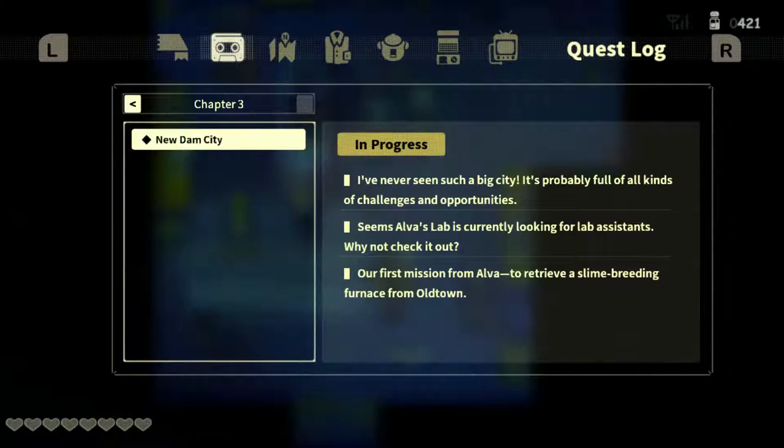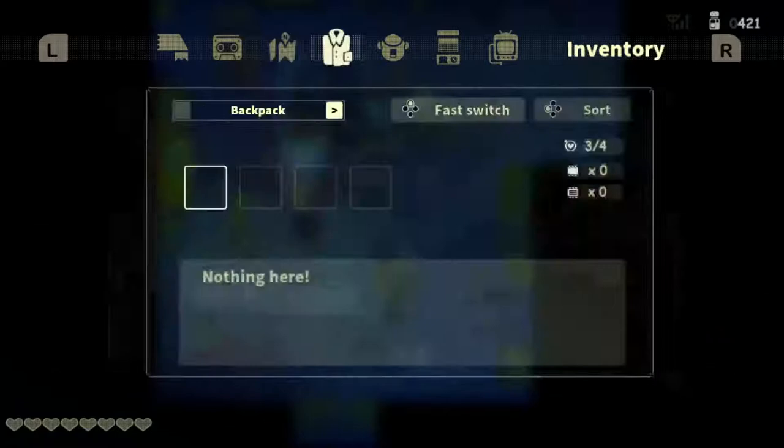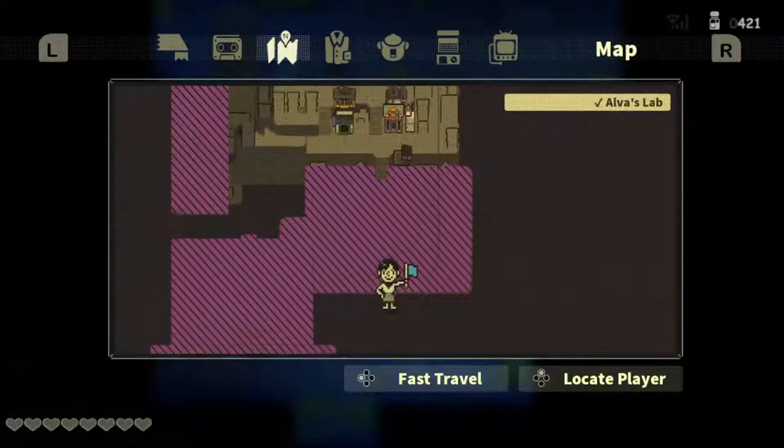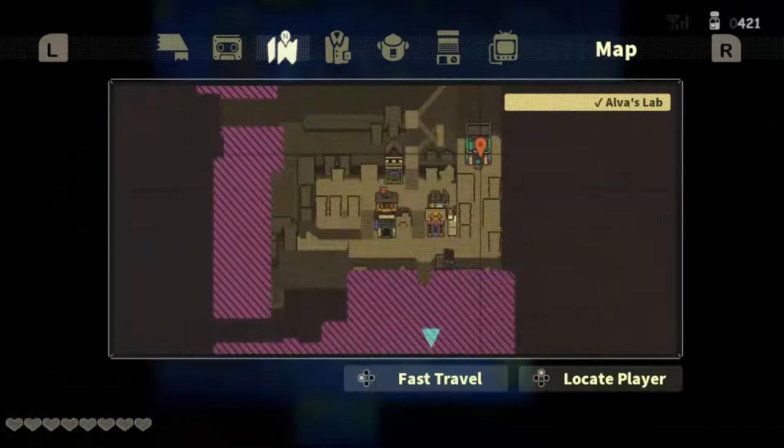At the bottom is the stage — our first mission from Elva: to retrieve a slime breeding furnace from Old Town. Let's look at the map before we get started. Down south is where we go to get to Old Town. We've embarked on another part of our journey.